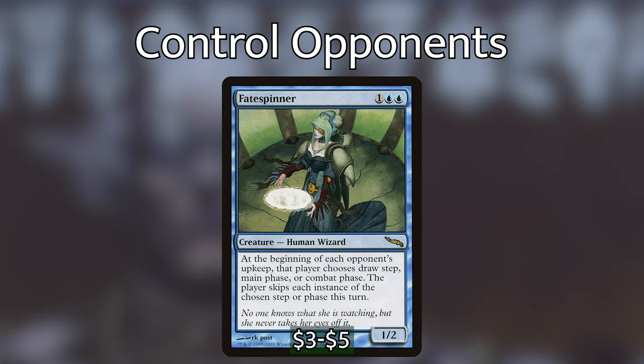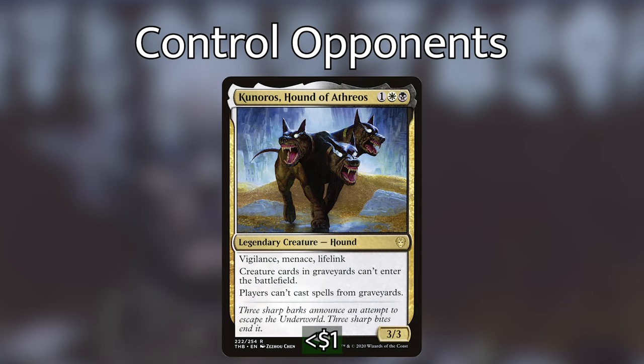Kunoros, Hound of Athreos is one white black for a 3/3 with vigilance, menace, and lifelink. Creature cards in graveyards can't enter the battlefield and players can't cast spells from graveyards. This is already a great card and specifically relevant in our play group.